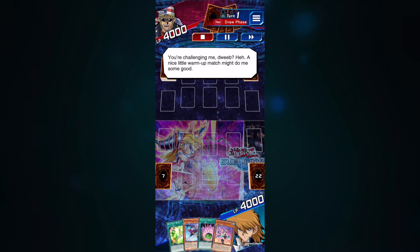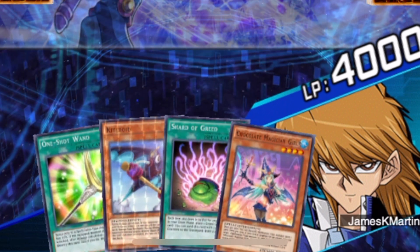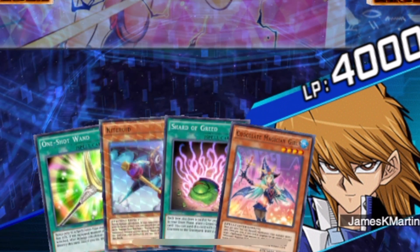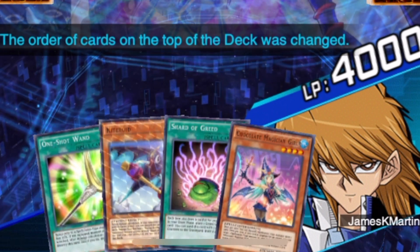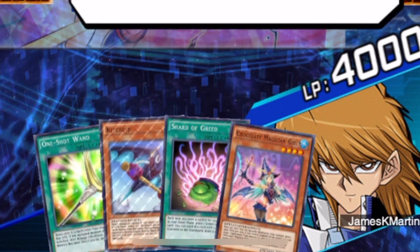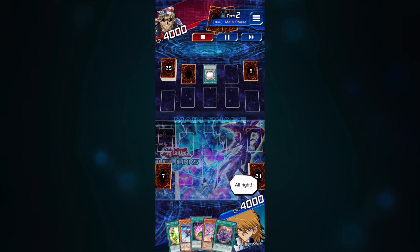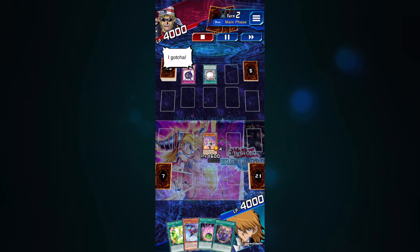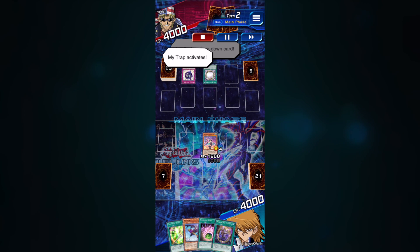Looking at my opening hand: I have a monster to put on the field to protect my life points, and if I draw another monster from my deck I can use Chocolate Magician Girl's effect to send that monster to the graveyard and draw a card — meaning Chocolate Magician Girl essentially has two attacks before she's destroyed. I also have Kiteroid in hand, which lets me block two attacks from my opponent. So overall I currently have about three attacks before my opponent can destroy my life points.